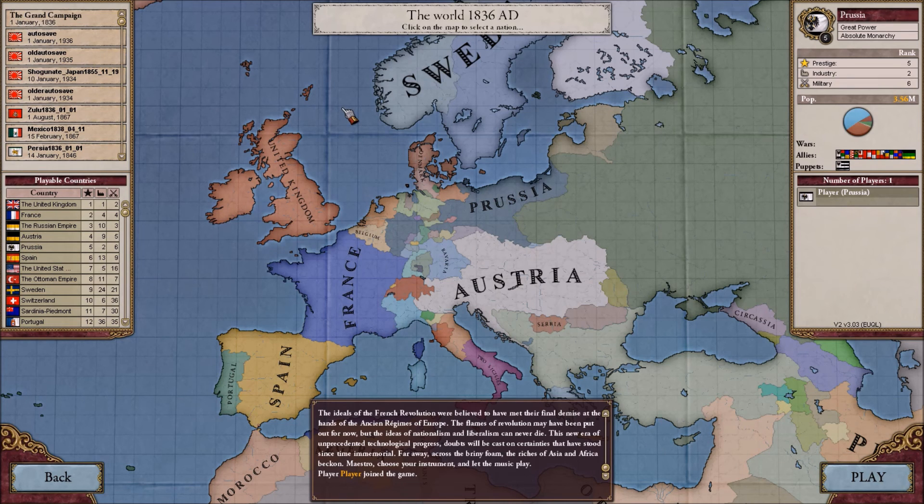I'll also be trying to get Uber Deutschland, which, if you don't know, includes all of Austria right here — all of Hungary, all of the Czech Republic, that sort of thing. Everything. I want all of it. That may be a little bit hard, because the HPM mod modifies quite a bit with that, from what I've been told by you guys. But hopefully we'll be able to do it anyways.